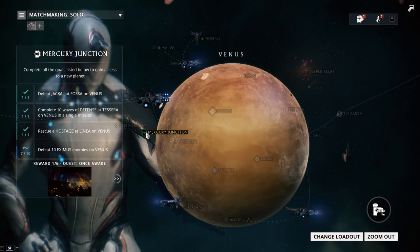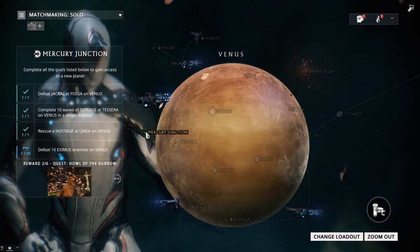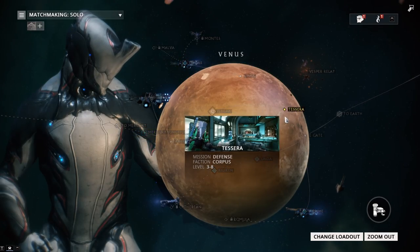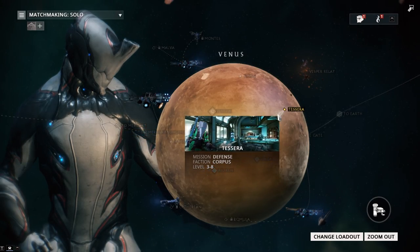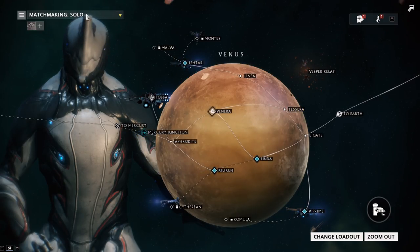Next we have Complete 10 Waves of Defense at Testra on Venus. Basically what you have to do is stay 10 waves, play and at the five-wave point just keep on playing. Best to do that in public so it goes faster.